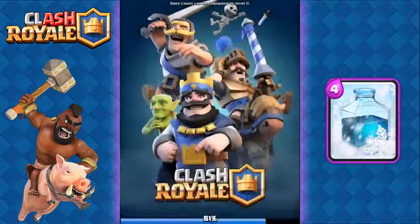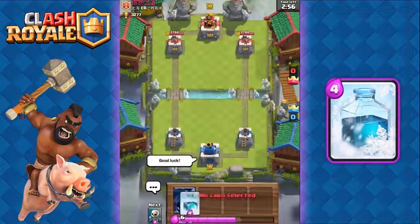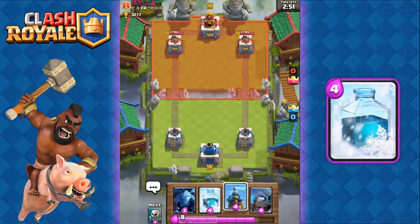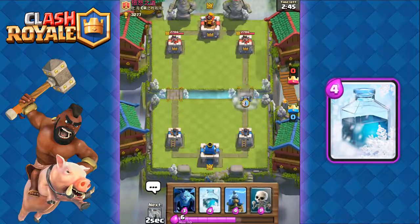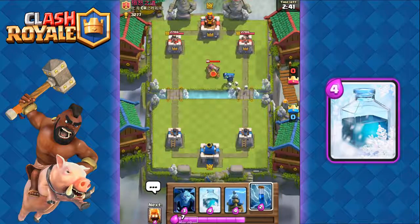Okay, first battle — good luck. We have minions, freeze, Tesla, and the mini Pekka. We're gonna start off with our mini Pekka and let's go with the skeletons right behind it and prepare our zap and freeze if needed.